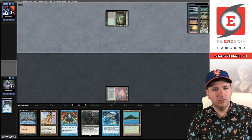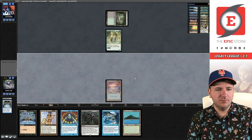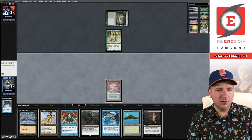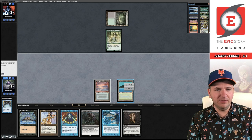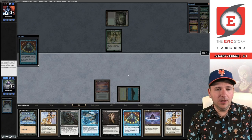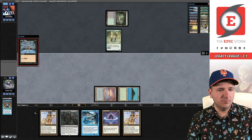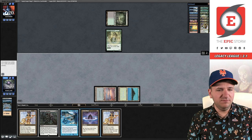We're just going to cast Preordain. I don't think we want the Thoughtseize — we'll keep Drop. Now a Dark Ritual, a Petal, or a Cabal Ritual, or another Diamond would allow a second-turn Ad Nauseam. I'm going to play the Tropical Island and cast Brainstorm off Drop. If we hit here — and we did — I can win. But if I don't, I have the option to play Duress. That's why I sequenced it like that. We should be able to set up a Chain of Vapor win here.